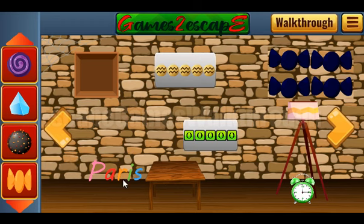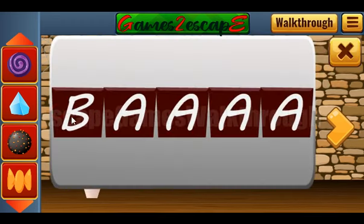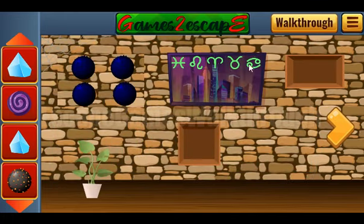And here's the word pairs. So let's type this word here: P, A, R, I, S. And we've got another crystal. Also here we can see five zodiac signs.